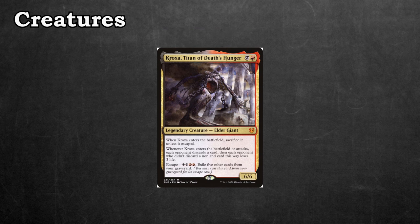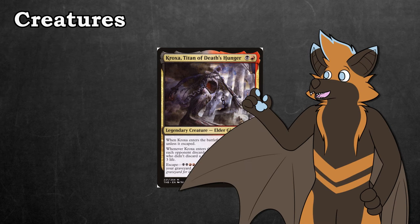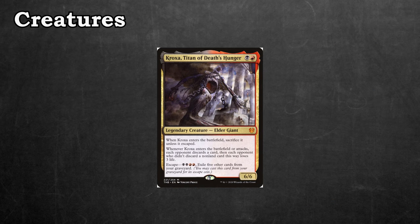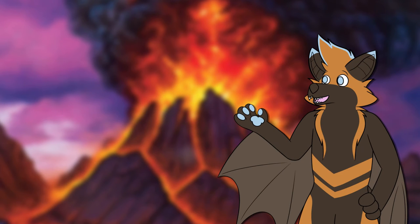And then we have Kroxa. Oh Kroxa, you abomination of nature you. For 2 mana, you not only get a discard out of your opponent, but you also get a threat that you can bring back should the game start to slow down. Kroxa not only eats away at your opponent's hand when you cast him, but every time he attacks as well. And once the opponent runs out of cards, that 3 damage will start to add up.